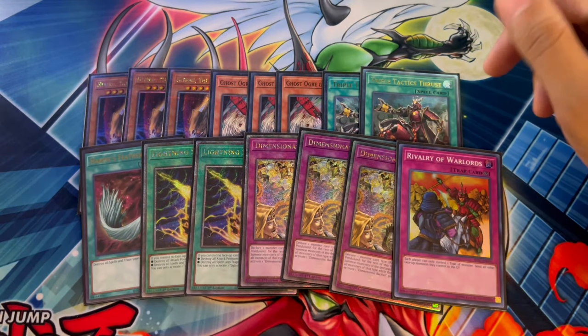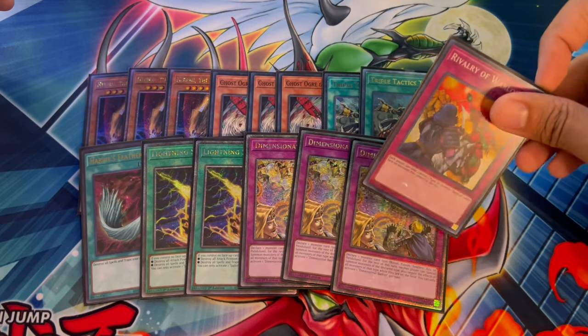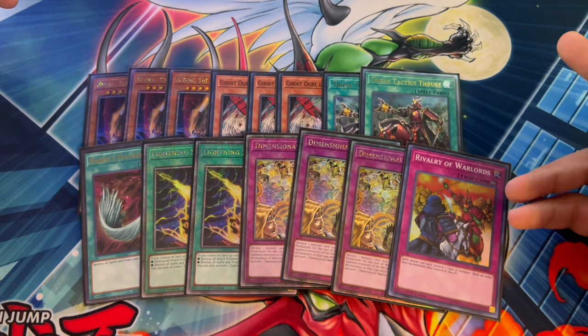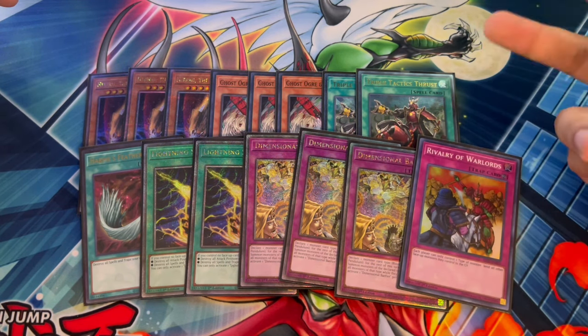The 15th side deck card is one Rivalry of Warlords. You're playing a Warrior deck — this deck only makes Warriors — and Rivalry is just so good into a lot of decks. Seeing it is unlikely but it's a very powerful card. Another option instead of Rivalry is Daruma Cannon, which you can Thrust for if you really need it going first. I like Rivalry because it's more standard and more generic, but Daruma Cannon is a good option too, especially as a Thrust target.